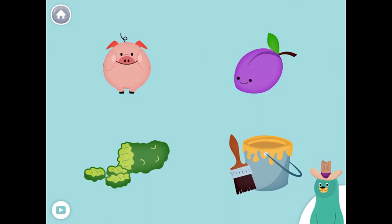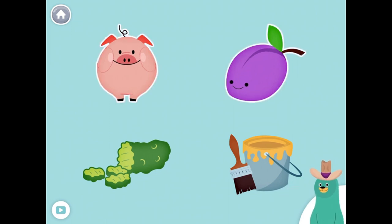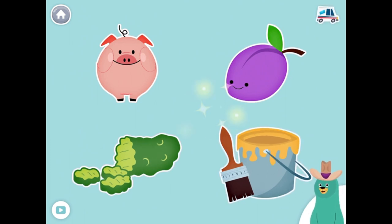All of these things start with the P sound. Tap them all and listen to the P sound at the beginning. Pig, Plum, Pickle, Paint. Good work!